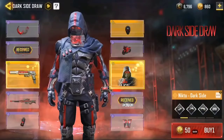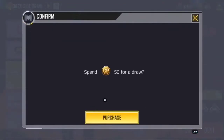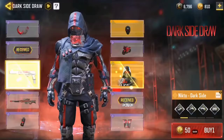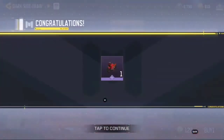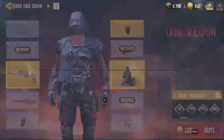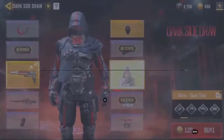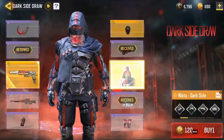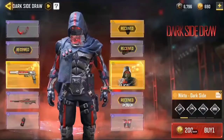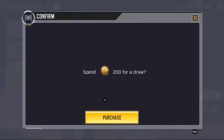Next up we have the emote. I really like the emote — I think it's the best emote in the game right now. After that, I think we'll get the motorcycle. The motorcycle is very good; many people don't have epic vehicle skins. The skins from the luxury draw are not very common, but this one is going to be a common skin.